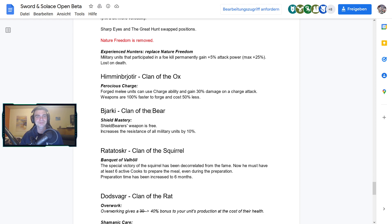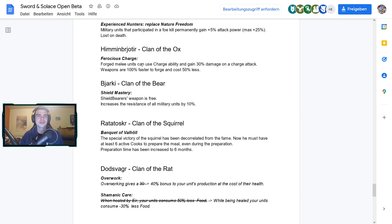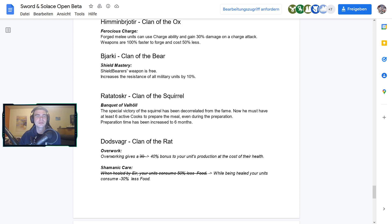For the clan of the Ox, Ferocious Charge has changed — fortunate units can use the charge ability and gain 30 damage on a charge attack; weapons are 100% faster to forge and cost 50% less. For the clan of the Bear, Shield Mastery got a small change — the Shield Bearer weapon upgrade is free, and it now increases the resistance of all military units by 10%, including warriors and everything else, giving less incentive to only get Shield Bearers.